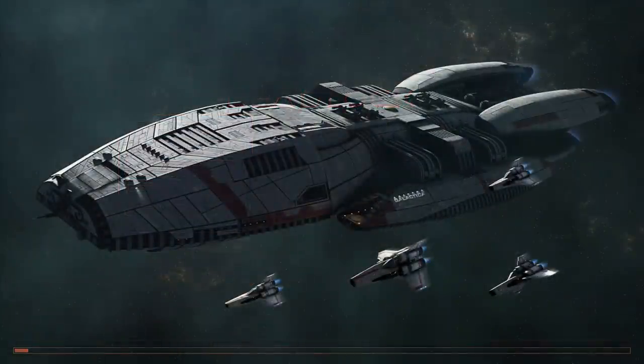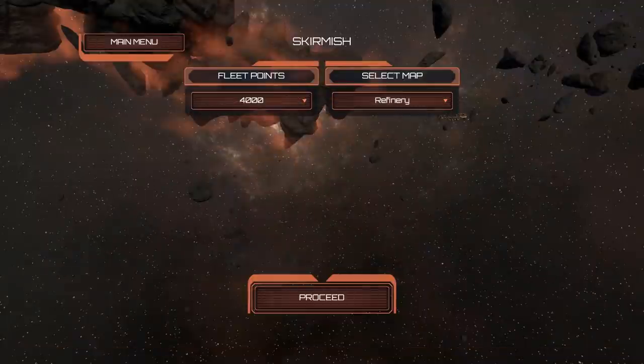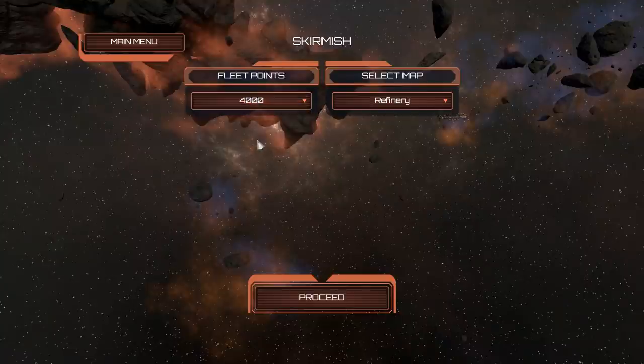So let's go to skirmish and do some fighting. We're going to pick the big battlestar, do some flak fields, launch some missiles — the full lot, because that's what you want to see. For fleet points we'll go with 4,000; you can go to 8,000. I don't know why there are only two options rather than just picking any number you want.